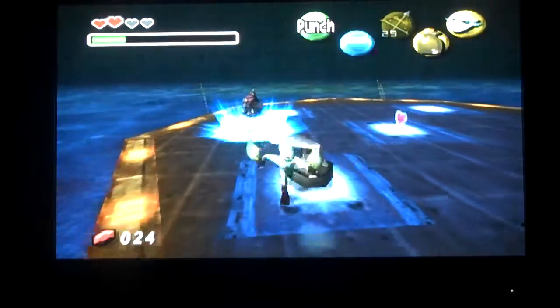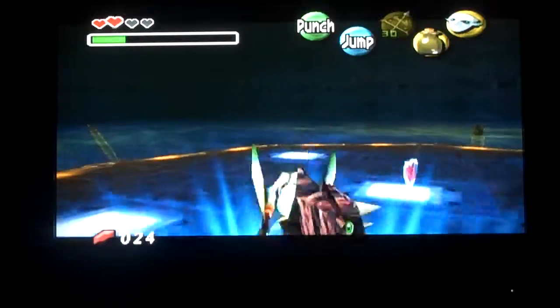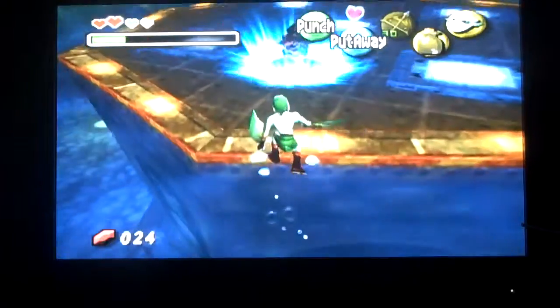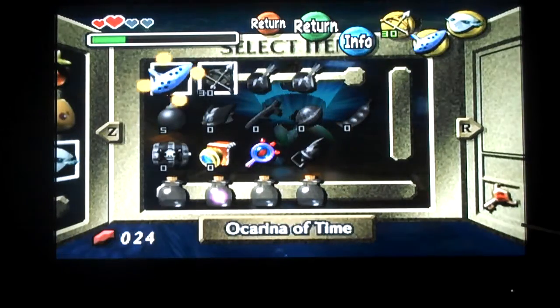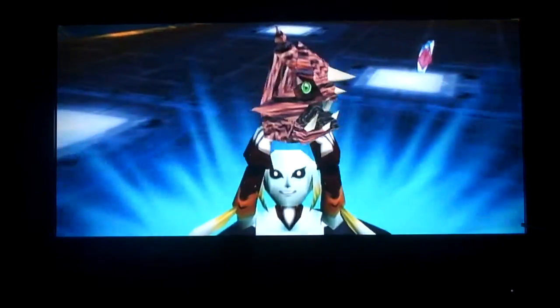If you're wondering how I grab the ledge so quickly right after getting out of the water — if you press A, you'll instantly grab the ledge. It doesn't save that much time, but it does save a little. Now I'm going to need my ocarina and hookshot — hookshot because I want to demonstrate something.